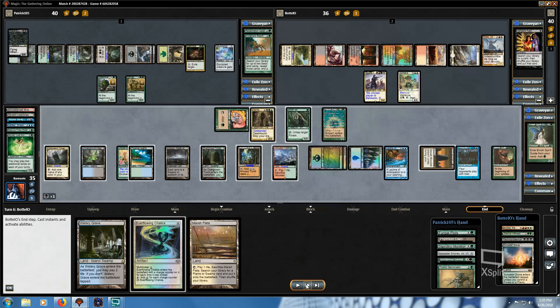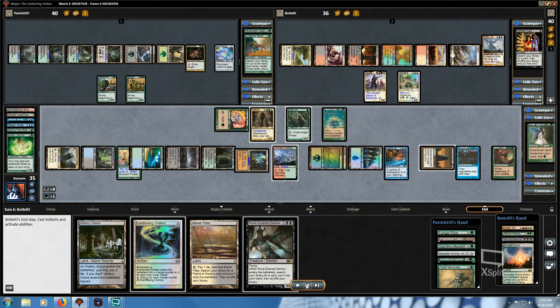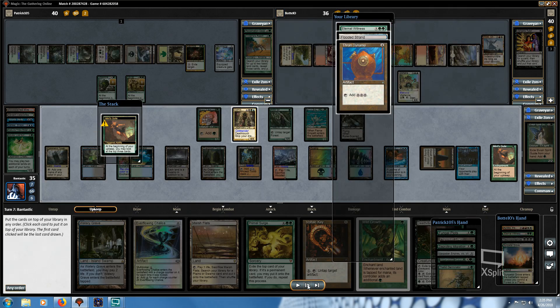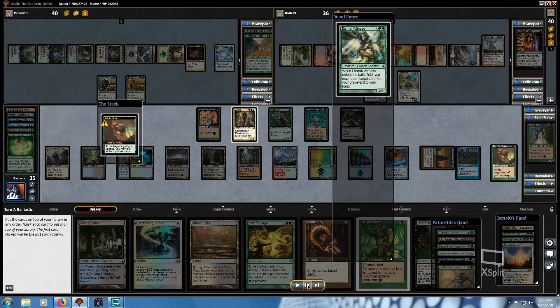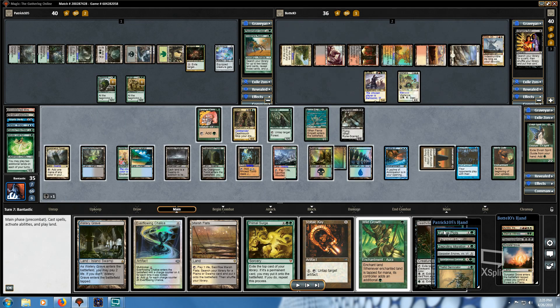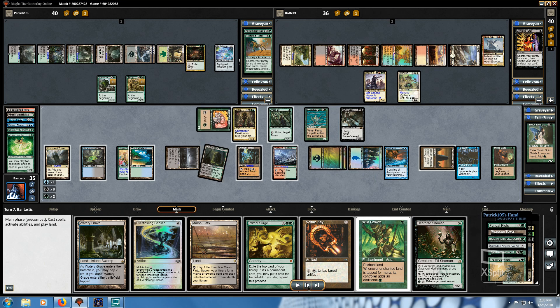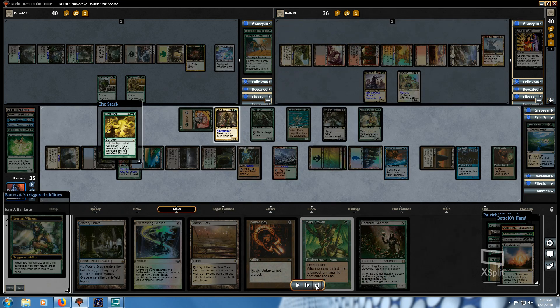I play Fearsome Path, fetch Rune-Scarred Demon, play the Demon, and get Primal Surge. I did the ordering correctly this time, getting to look at additional cards. I don't draw any bad cards with Damia this turn, so I decide to go for the Primal Surge. You've seen this a couple of times now — I'll skip past it. That's all she wrote on this one.